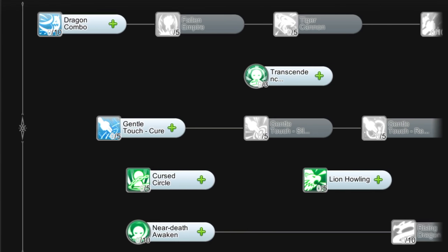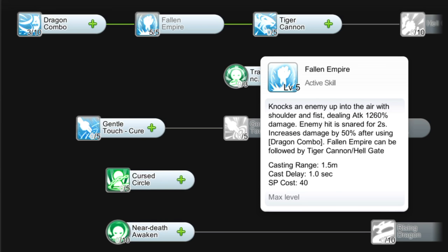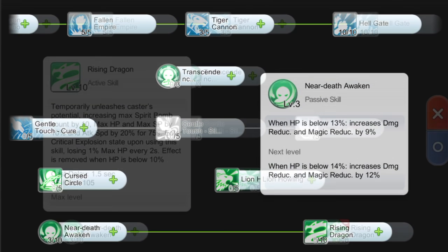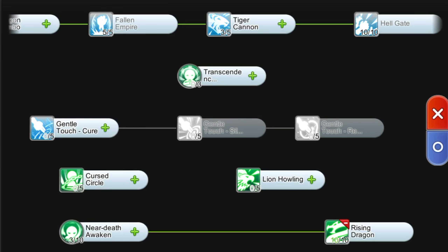Now for the Shura skills you should prioritize getting: Level 3 Dragon Combo to unlock Level 5 Fallen Empire, which is our main farming skill. Then get Level 3 Tiger Cannon to unlock Level 10 Hellgate — an active skill which launches an instant flurry of attacks on a single target, with damage doubled if used after Fallen Empire. Next, get Level 3 Near Death Awaken to unlock Level 10 Rising Dragon, which summons and increases Spirit Bombs, increases max HP and SP, and increases attack speed. In total, Level 10 Rising Dragon will summon 15 Spirit Bombs and also activate the Critical Explosion state.